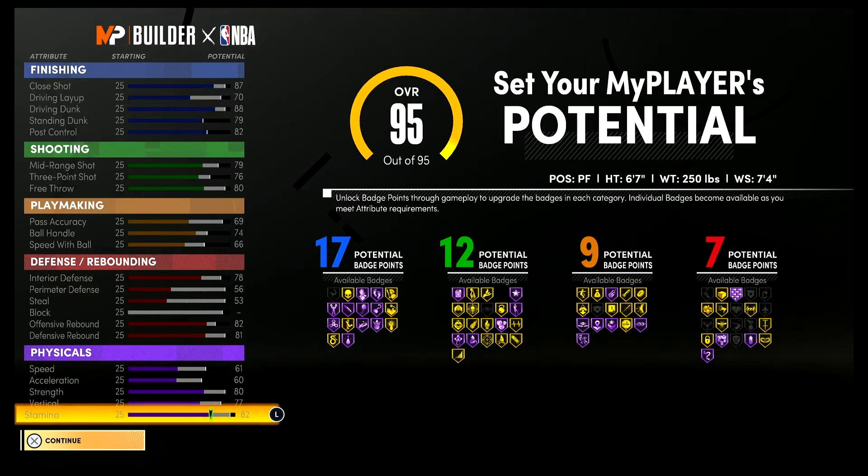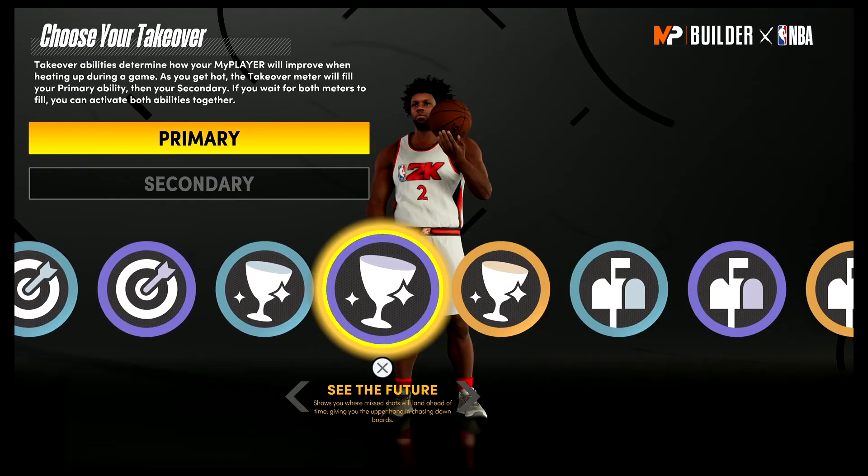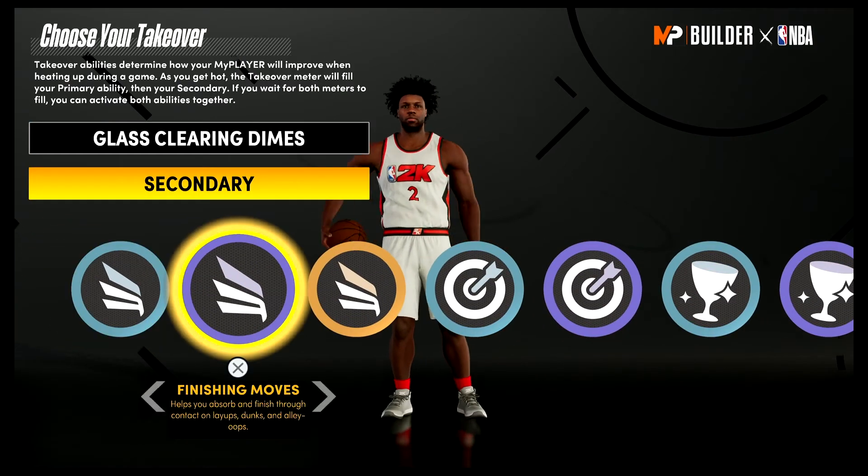At 99 overall you'll have a close shot of 91, a 74 driving layup, a 92 driving dunk, an 83 standing dunk, and an 86 post control. Shooting stats: 83 mid-range, 83 three-point, and 84 free throw. Playmaking: 73 pass accuracy, 78 ball handle, 70 speed with ball. Defense and rebounding: 82 interior defense, 60 perimeter defense, 57 steal, 86 offensive rebound, 85 defensive rebound. Physicals at 99 overall with the Gym Rat badge: 69 speed, 68 acceleration, 88 strength, 85 vertical, 90 stamina. For takeover, primary is Glass Clearing Dimes and secondary is Finishing Moves.